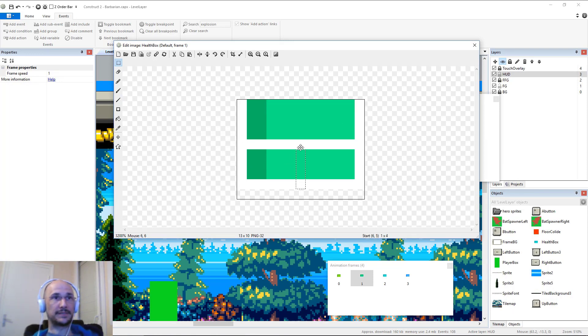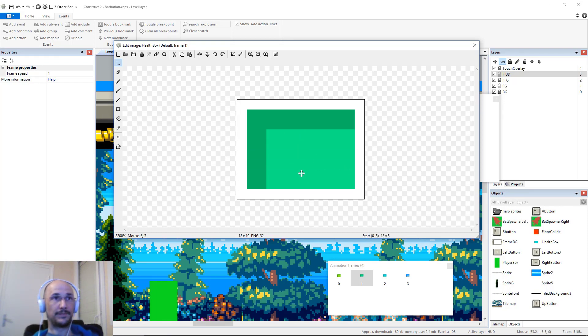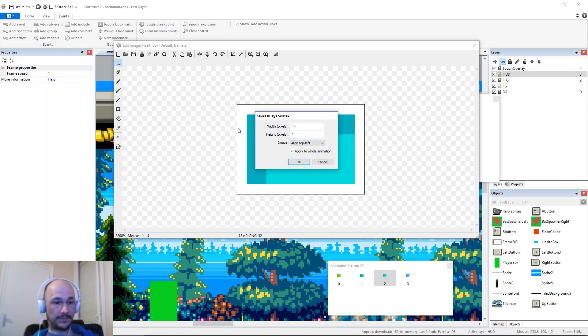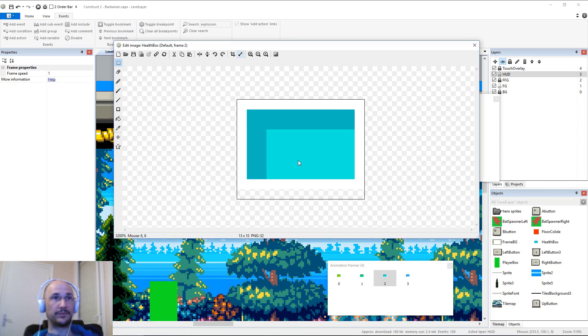It looks like it has a little checkbox there - it says 'apply to whole animation.' Good point, thanks for spotting that. So apply to whole animation, so I don't have to do this step over and over again. There we go. Ctrl-C, V. That definitely saved us some time.